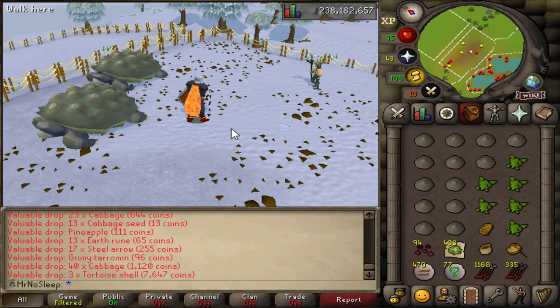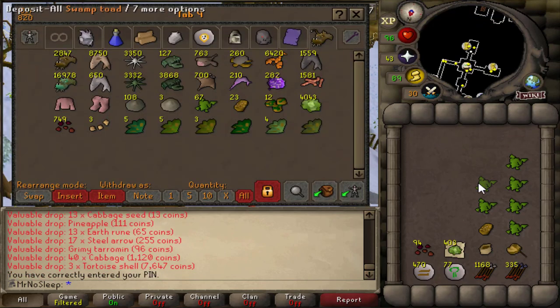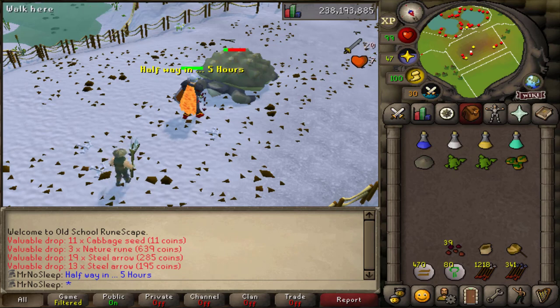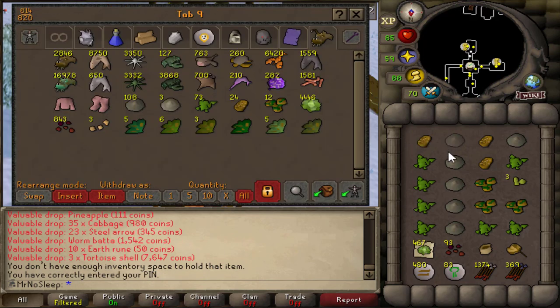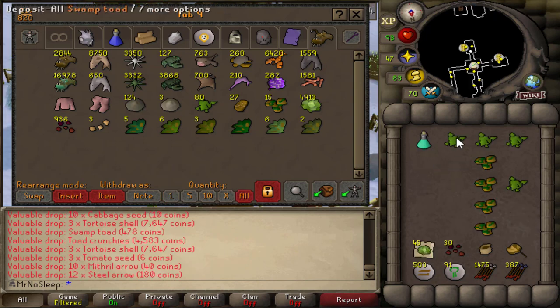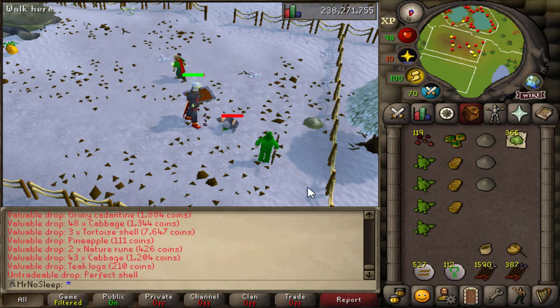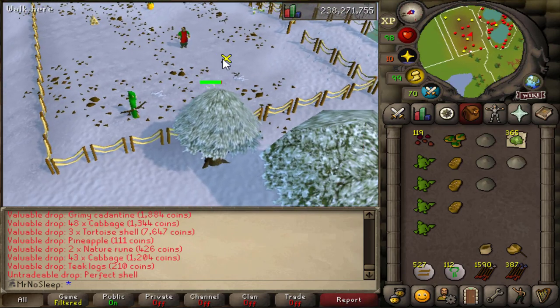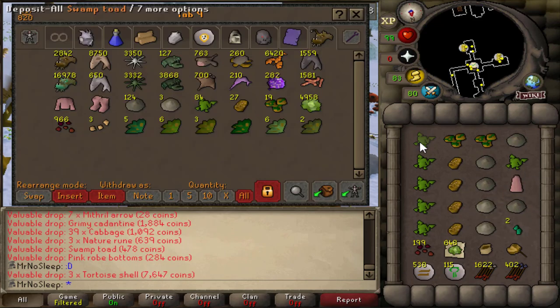I'm not sure why anyone would buy a tortoise shell — they can be sold to Barlak in the Dorgeshuun area for 600 coins. The difference with perfect shells is you get 600 coins as well as some crafting experience when selling those. The daily GE volume is only about 11, and the price has always been around 2k to 5k, so it really depends on who's buying them.